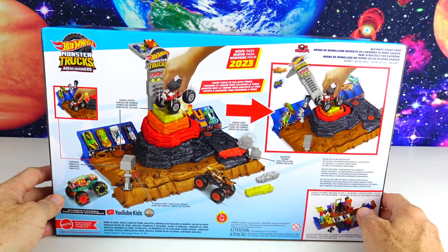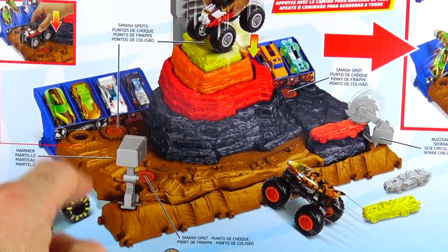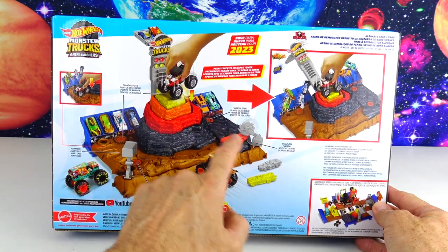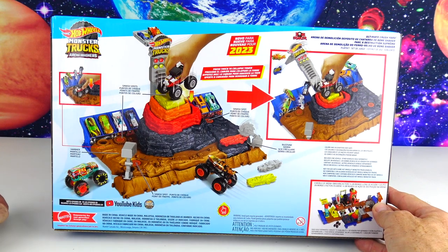Here's a look at the back. We have multiple smash spots: one here, one there, one there, a hammer, another smash spot, and a buzzsaw! Press the truck to collapse the tower!